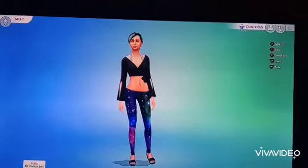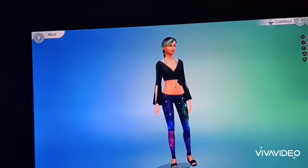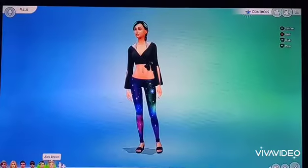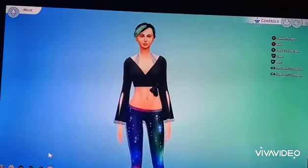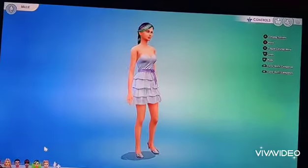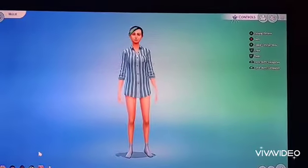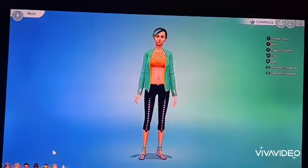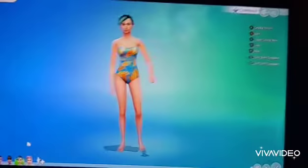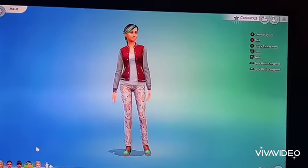Here is Millie, and I made her a spellcaster — because first of all, why not, and second of all, she's supposed to be kind of a moth, except as a butterfly. So this is just the way I can interpret her non-humanness. Here's her everyday, formal wear, athletic — I did nothing to it — pajamas, party, swimwear — that's because she's a spellcaster — warm weather, and cold weather.